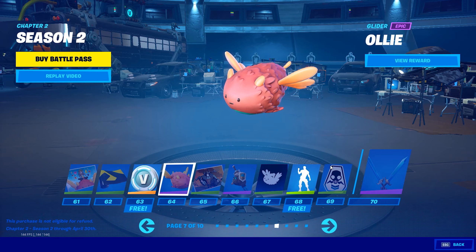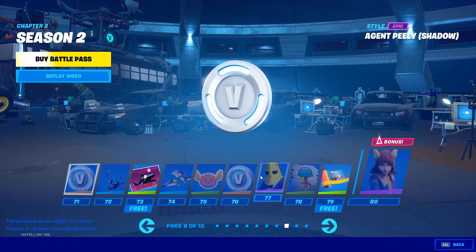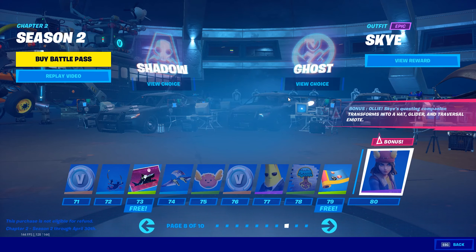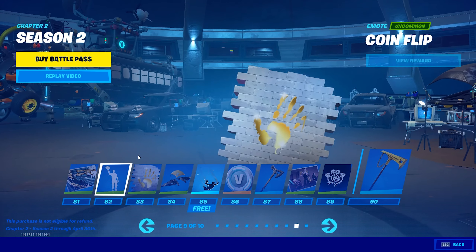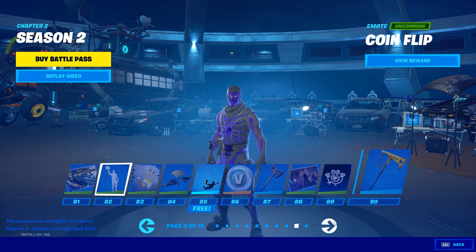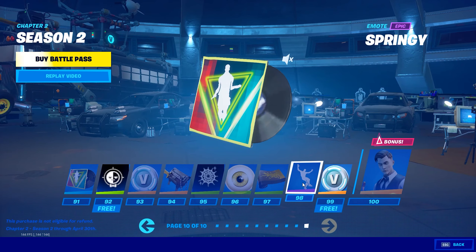The skins are getting weirder and weirder. Beep beep — that's not bad. Legendary Sword of Legends — don't really know what that's from, but okay. We have another Agent Peely variant — I don't know why they keep doing Agent Peely variants in the battle pass. Sky — it's not a bad skin. This is pretty cool, I think it's a different coin every time. Specialist pickaxe, Golden King — this is exactly like the pickaxes already in the game, like the Power Cord pickaxe.